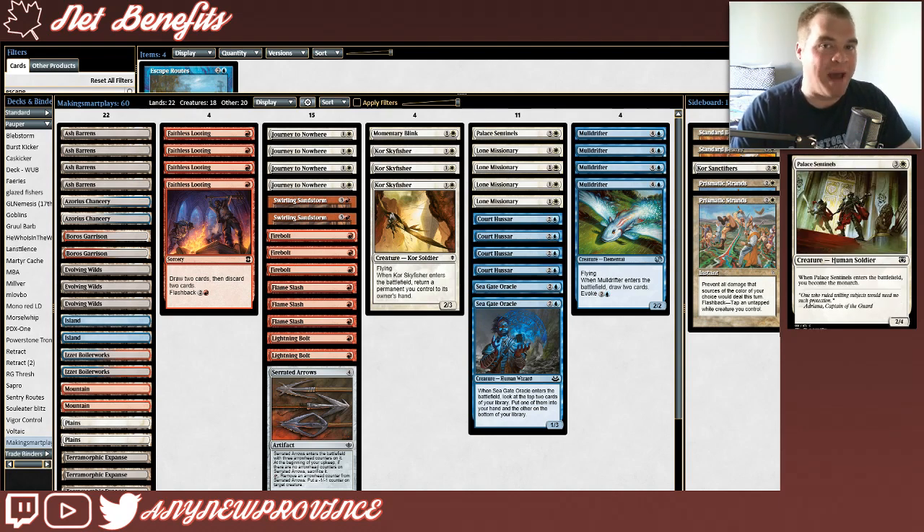Next is a single copy of Palace Sentinels. It costs 3 and a white for a 2/4, and when it enters the battlefield, you become the monarch. That means while you're the monarch, you draw an extra card on your end step. If someone who isn't the monarch deals damage to you, they become the monarch and start getting to draw the extra card instead. Becoming the monarch early can completely steamroll some decks in card advantage, especially in a deck like this where we're drawing into so much efficient interaction. I'm really happy to have a single Palace Sentinel so that sometimes, when we really need it, we'll get lucky and become the monarch first thing.